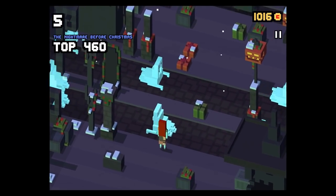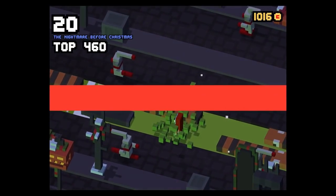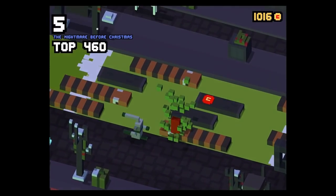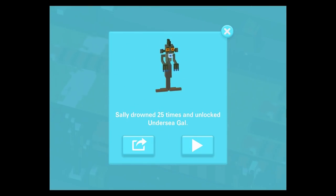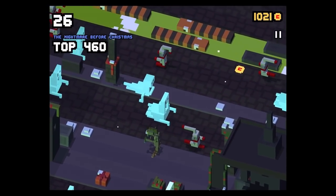Hey guys, welcome back to my new Disney Crossy Road video. Today I'm going to show you how you can unlock the Under Seagull of the Nightmare Before Christmas theme, which is a new character added with the Mulan update. To unlock that character, you need to play as Sally and drown 25 times in the green river. Once you've done this and you die, you will have unlocked the Under Seagull.